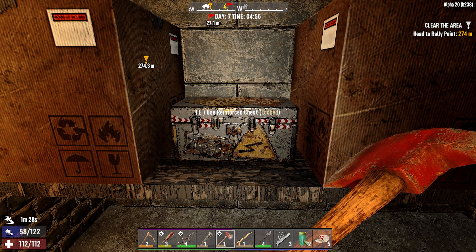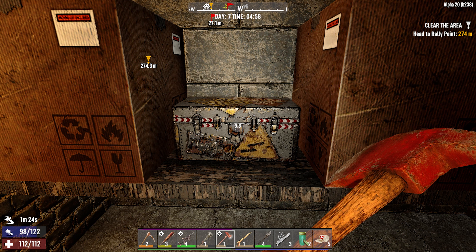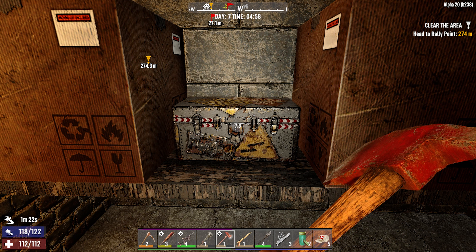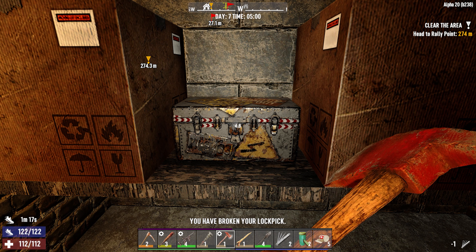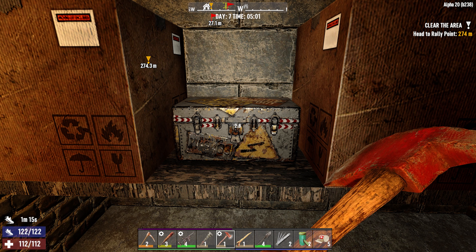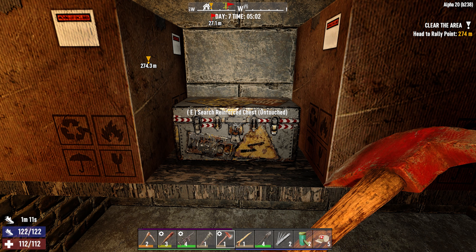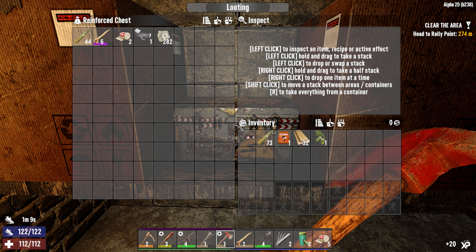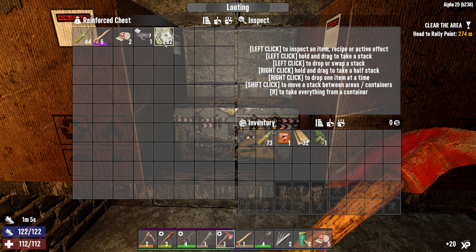Yeah, this reinforced locked chest. All right, we got it open — only took one lock pick. There we go, we got a level six bone knife and some money.